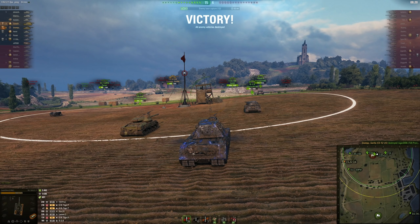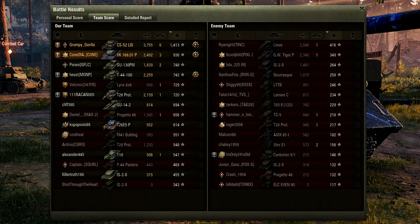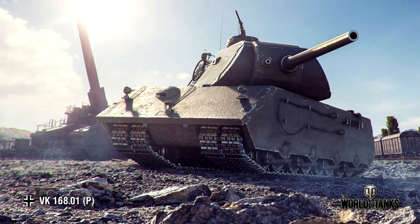Let's take a quick look at the post-game stats. That was only a second class mastery badge - this wasn't a crazy game - but I got 113,000 silver and a Brothers in Arms medal, so not bad at all. I ended up second on the team right after the CS-52, who had an absolutely stellar game. Shout out to Grumpy Gorilla, very well played. 92,736 credit profit - pretty happy with that. Leave what you think about the dollars per minute algorithm in the comments, as well as any tips for the VK-168. Thank you for watching, I'll see you in the next one.